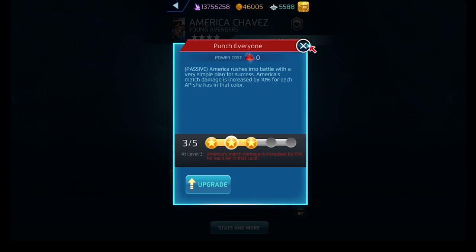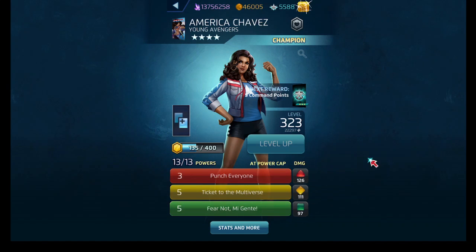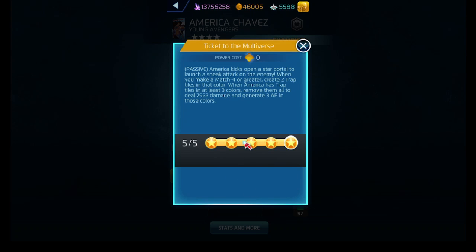You can deny her in her strongest colors, but matches in her off-colors — which would be purple, blue, and black — will do a little bit more damage than normal. Her on-color matches — red, yellow, and green — will also do a little bit more damage. Ticket to the Multiverse: whenever the AI makes a match for Raider, it creates two trap tiles in that color. Whenever America has trap tiles in at least three different colors, you can move them all, deal damage, and generate AP in whatever colors they are.